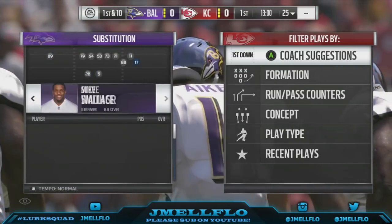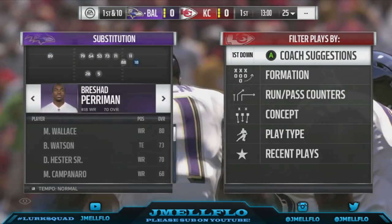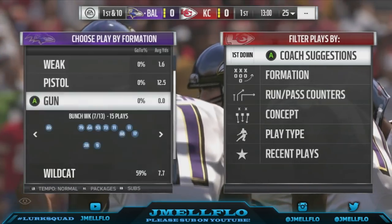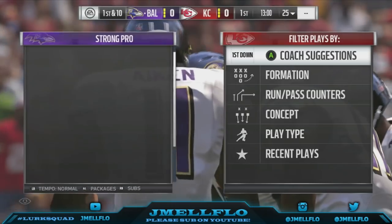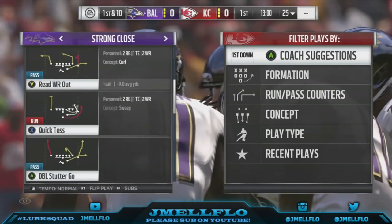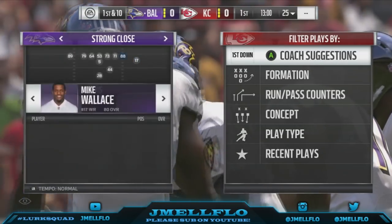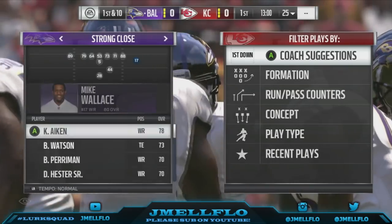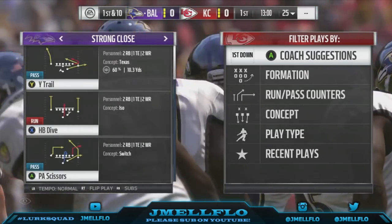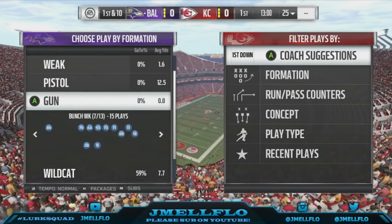So the first thing we want to talk about is I got Rashad Perriman. One-play touchdowns, bro, it's just ridiculous — one-play touchdowns galore. I can't even begin to explain what I'm about to show y'all. What I'm about to show y'all is so nasty, especially if you got somebody fast. I'm gonna show y'all the motion fade route — the best play in the game.